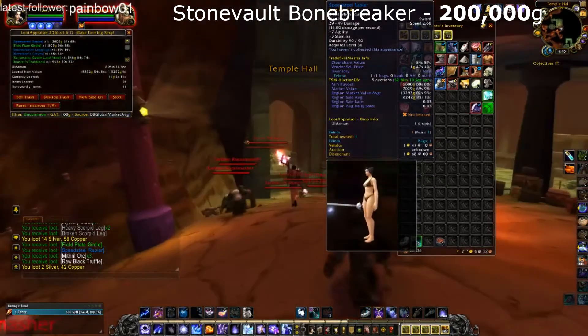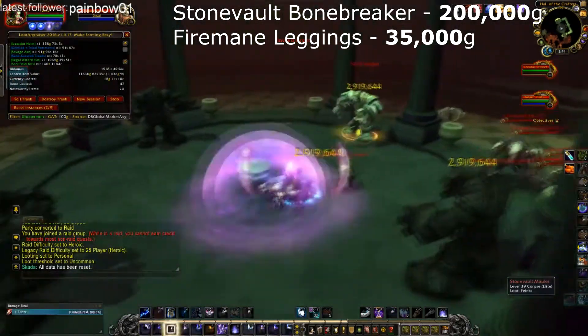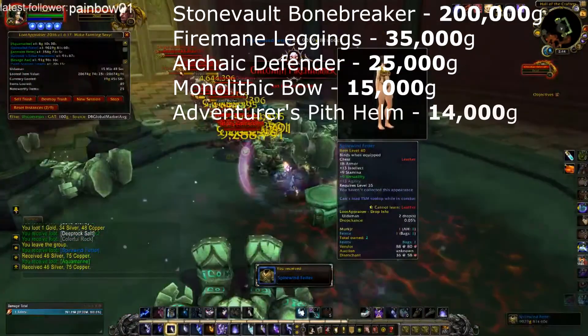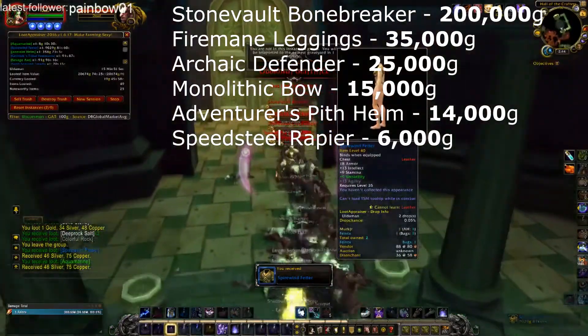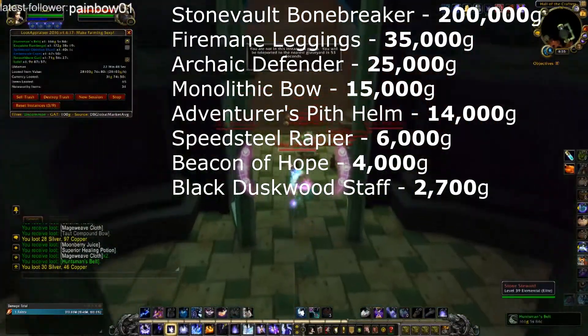The rares that I got are: Stone Vault Bonebreaker worth 200,000 gold on my server, Fire Main Leggings which I've already sold for 35,000 gold, Archaic Defender worth 25,000 gold, a Monolithic Bow valued at 15,000 gold, Adventurer's Pith Helm worth 14,000 gold, Speed Steel Repair worth 6,000 gold, and Beacon of Hope worth 4,000 gold.